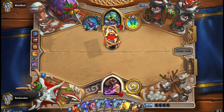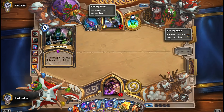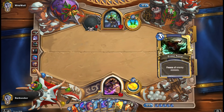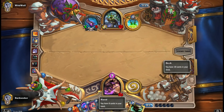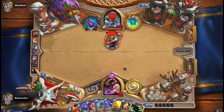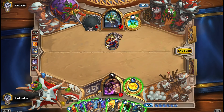I used to absolutely deplore playing against Kingsbane Rogue - that was back when Leeching Poison was a problem. Since the nerf to Leeching Poison however, I don't have a problem with Kingsbane Rogue. One of my recent videos showcased a Kingsbane Pirate Rogue, which was very, very effective. But without Leeching Poison, Kingsbane does not feel anywhere near as oppressive. It was that healing - you just couldn't deal with it. The Rogue could heal up to full health within two or three turns just by attacking with that weapon.